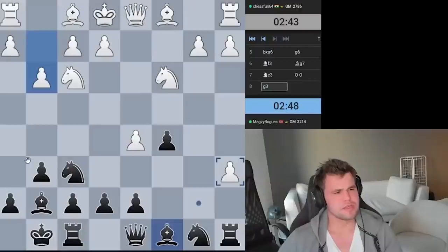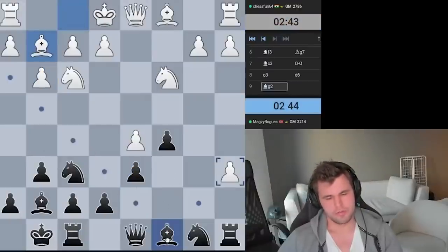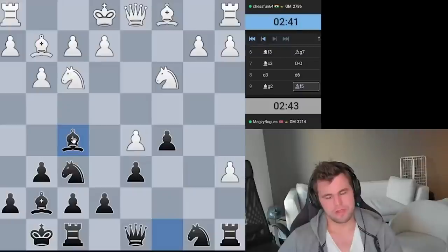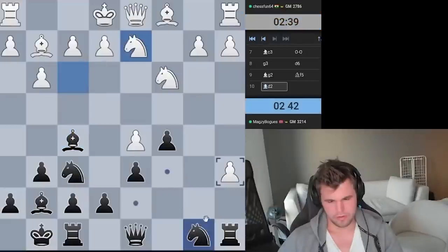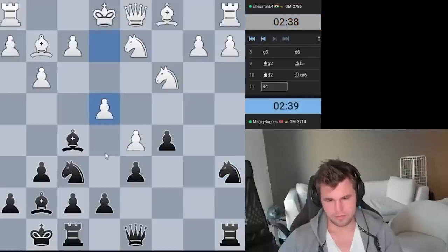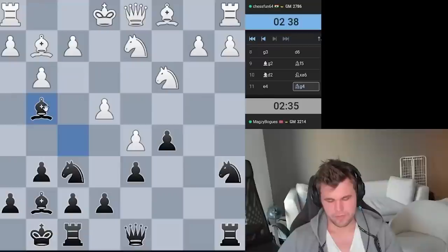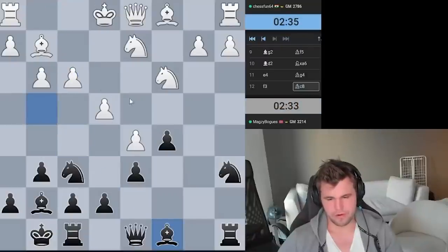That's the problem with castling. But you can play another way — you can play with Bf5, I think. Yeah, I think this is considered to be decent. Bg4. He's playing fast, at least. But I think forcing f3 and e4 is a pretty big win for me.